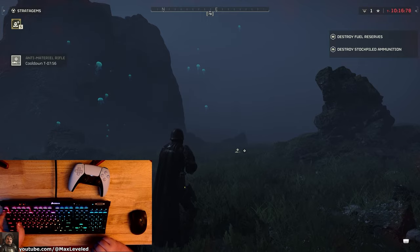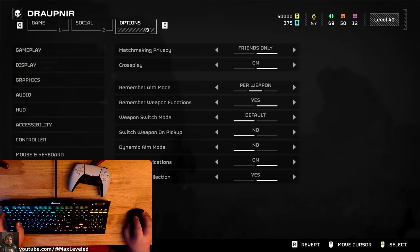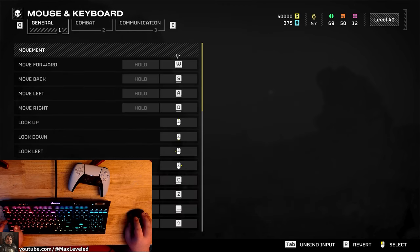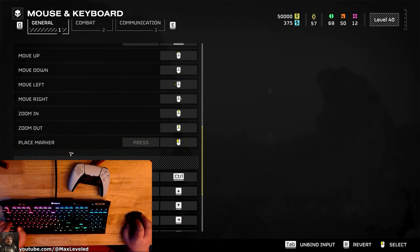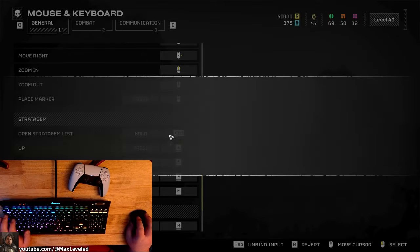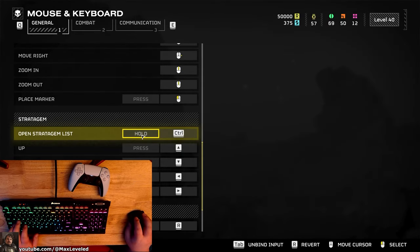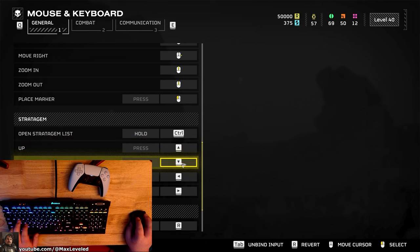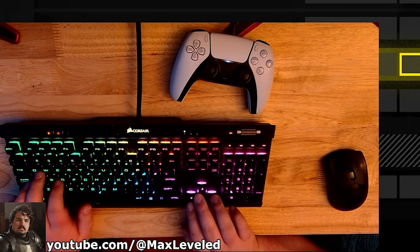What I need you to do is go into the settings, go to options, then go down to mouse and keyboard and hit change bindings. Scroll down while you're under general and you'll see stratagem. I prefer hold, so I hold down control, and then I've changed my key bindings for up, down, left, and right to my arrow keys.